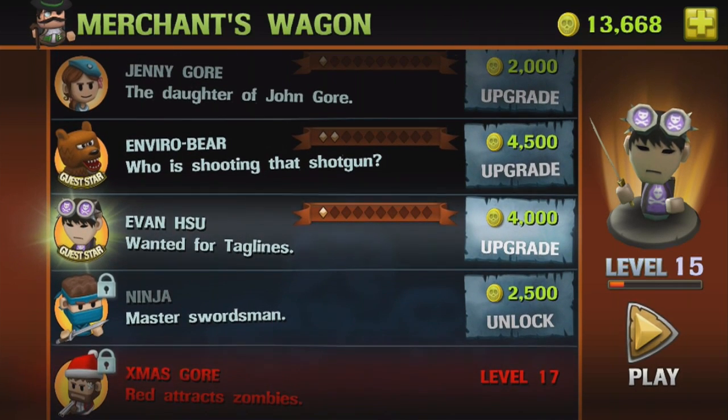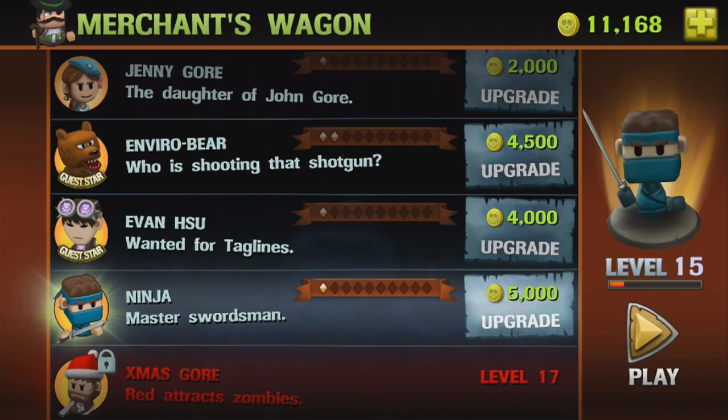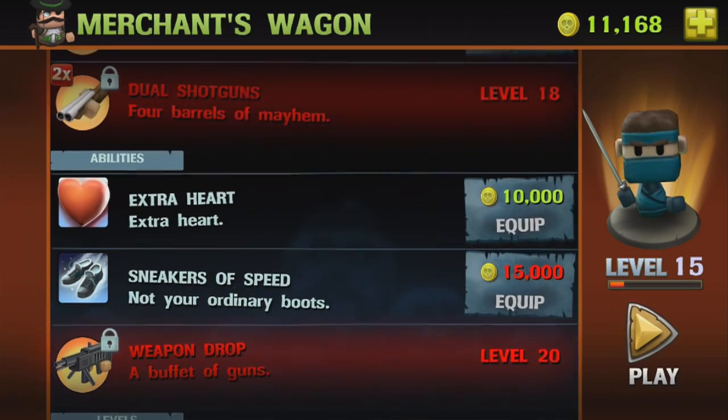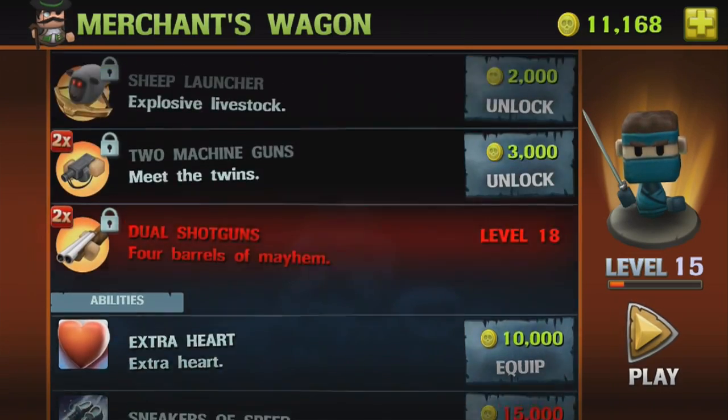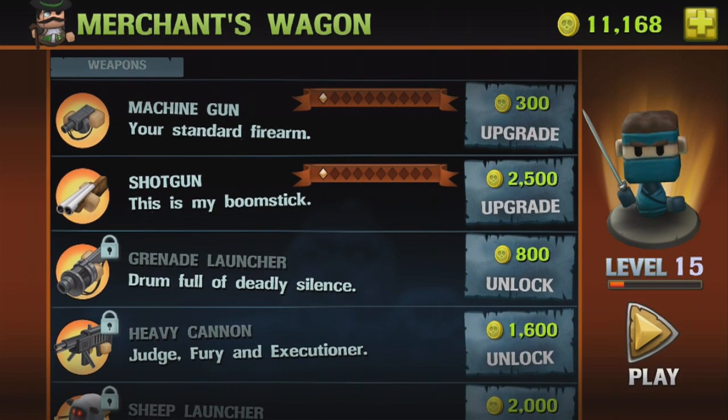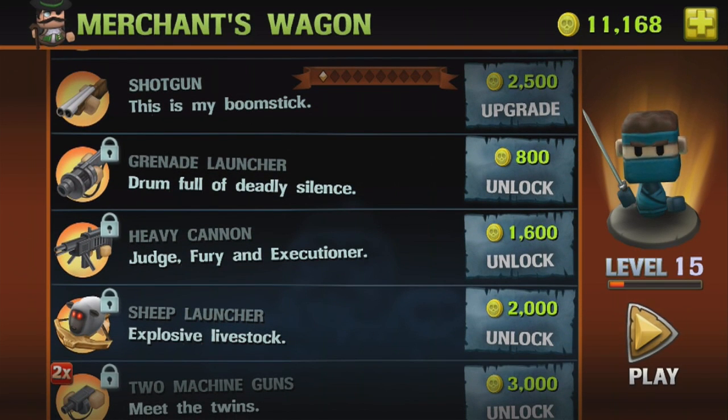Money earned can be spent on the unbelievably large number of unlocks and upgrades available. You decide whether you want new weapons, upgrade existing ones, extra health, faster run speed, new levels, or upgrade the individual characters you play with. Each level of character upgrades adds to vital stats like stamina, speed, and companion strength.